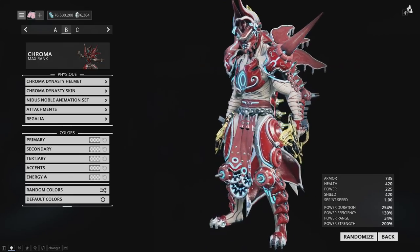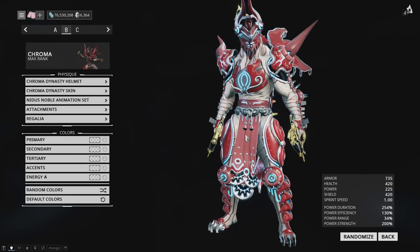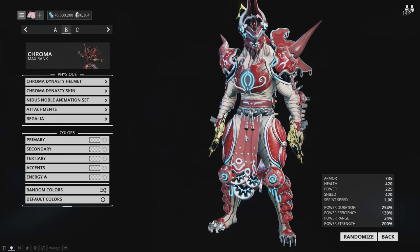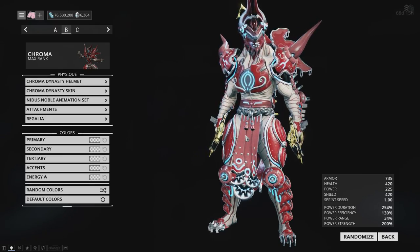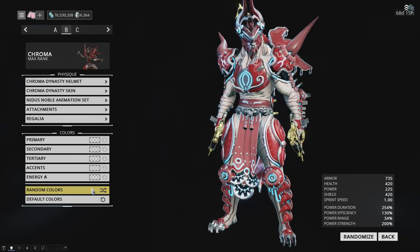Besides that, the skin itself looks really nice. We're going to go into Captura and show how he looks without his armor whenever he's using his four and all that. But first, let's go through a bunch of different colors so you guys can see how he colors — I think he colors pretty well.